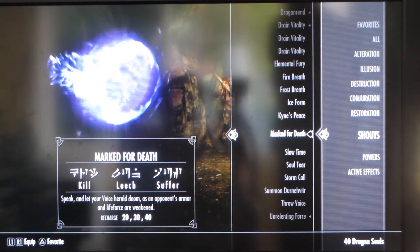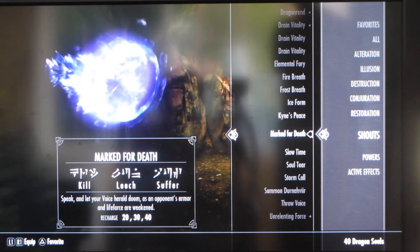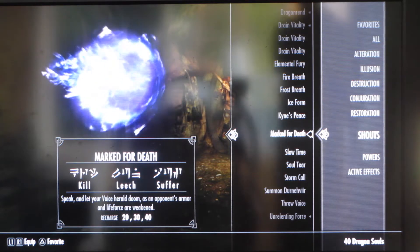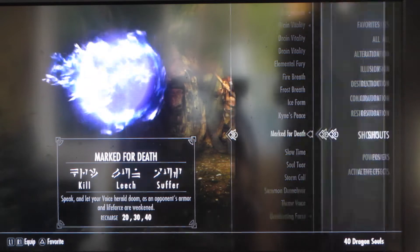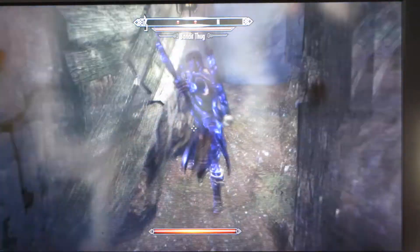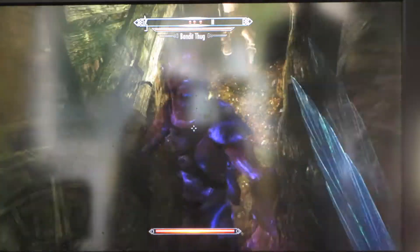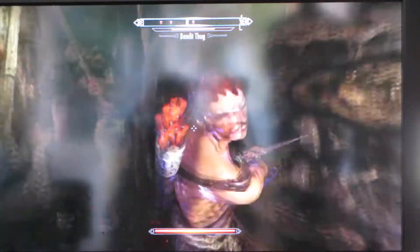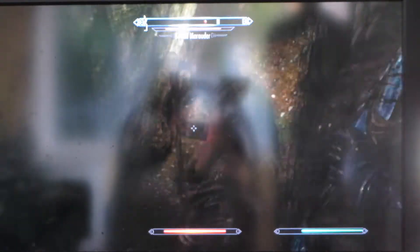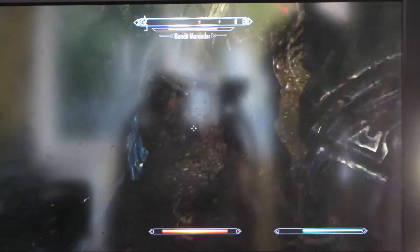The next shout we're doing is Marked for Death. What this shout is going to do, guys, is weaken the armor and therefore make them easier to be killed. Here we go. He has a purple little aura to him, and he'll be much easier to kill. It just makes your fights much easier, especially if you're on a boss or something like that.